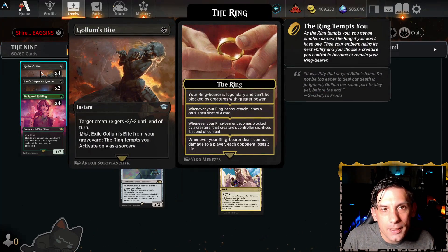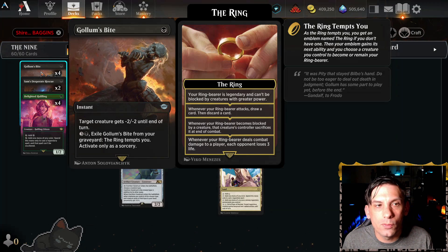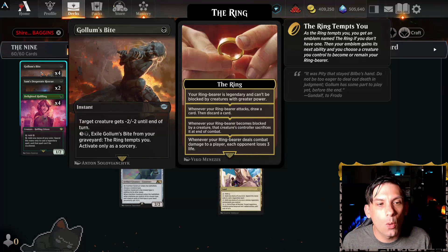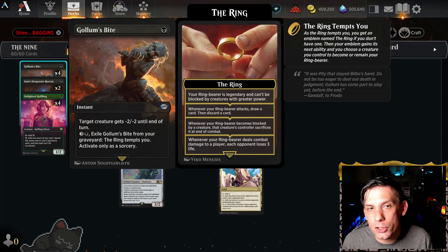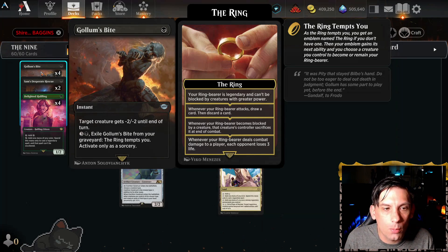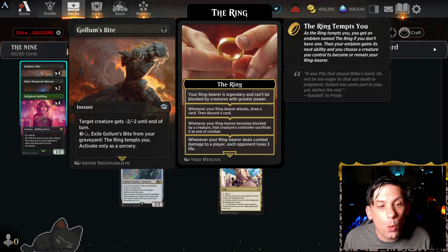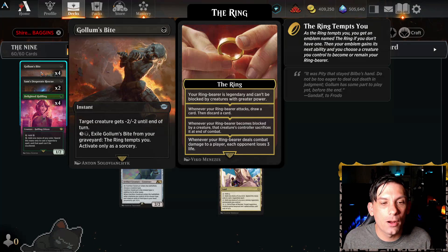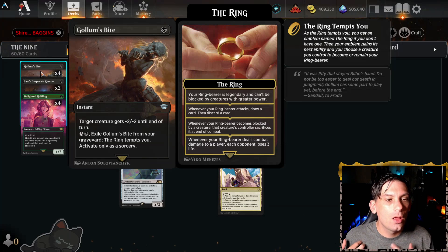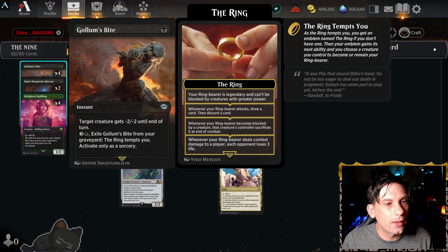We've also got four Golem's Bite. This is the removal of choice — all we really need is to slow down our opponent so we can build up our board presence with our Nazgul. This card is effectively a shock in black: target creature gets minus 2/minus 2 until end of turn at instant speed for one black mana. But the upside is when it's in our graveyard, we get to pay four, exile it from our graveyard, and the ring tempts you — a free trigger on all of our Nazgul in play.